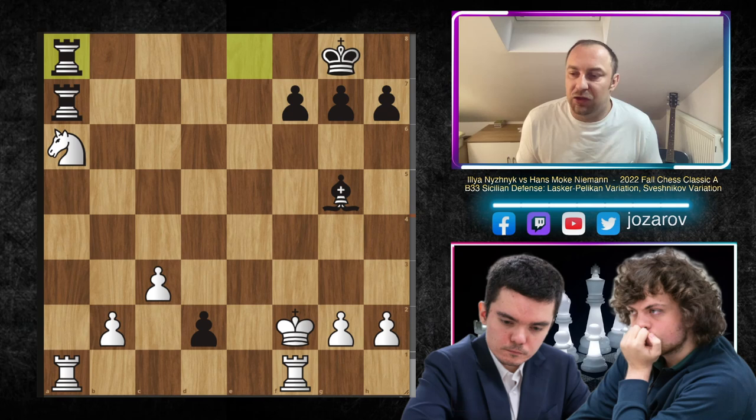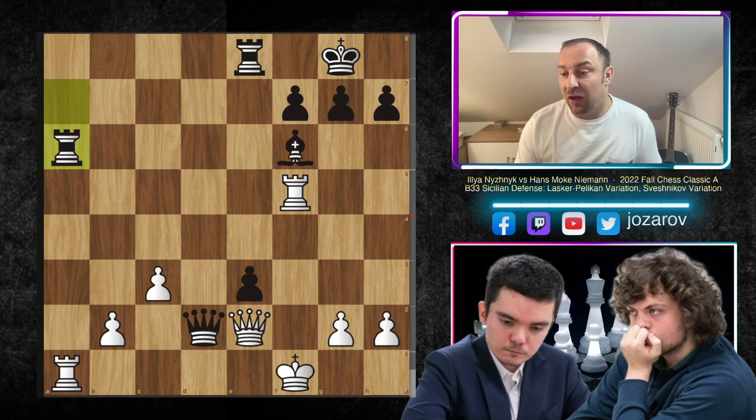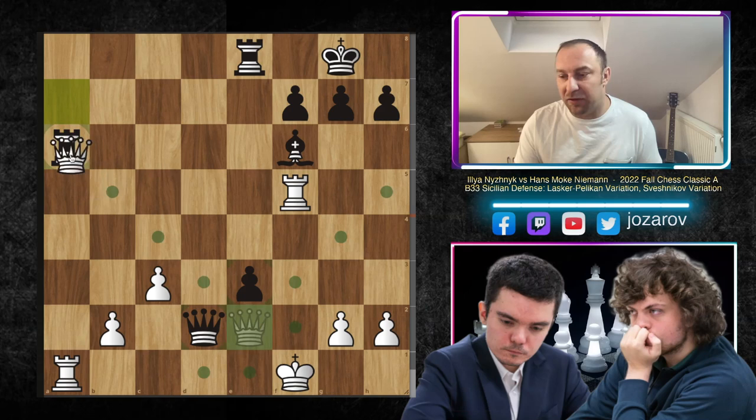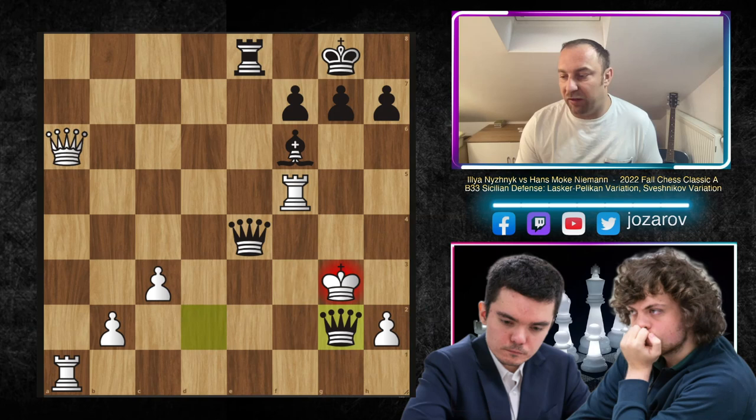After Queen to D2, Niznik tried King to F1 to get the King closer to the action. Now Hans plays a beautiful stunning tactic: Rook to A6! Whatever you do, you probably lose the game. In the game Rook to A6 was played, but let's see what happens if you play Queen to A6: then we have E2, the King has to step back, and now we promote to a new Queen. King to F3, we play this, and after Queen to G2, this would be a beautiful, beautiful checkmate.